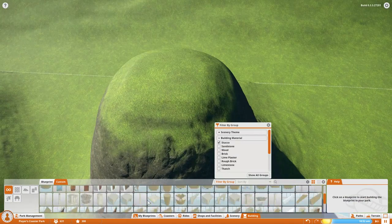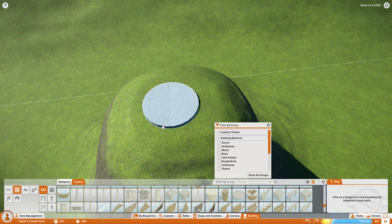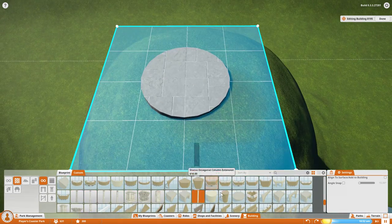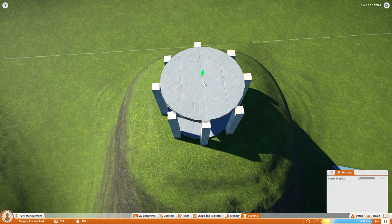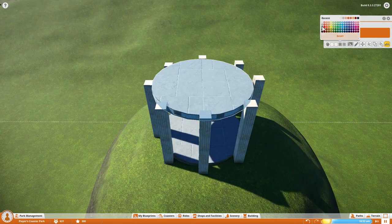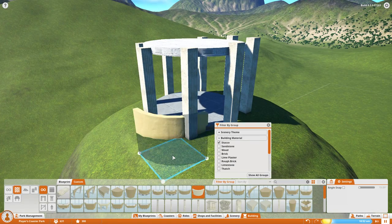As some of you probably could have guessed, the coaster is going to be called Mount Olympus. We're going to have a big mountain right in the center with a very small round Greek temple on top containing — I guess it could be like the fire Prometheus gave to the humans. I don't know, I just thought it looked cool.